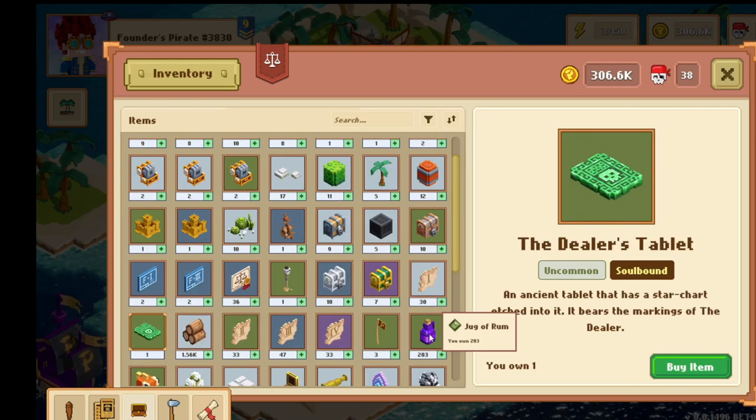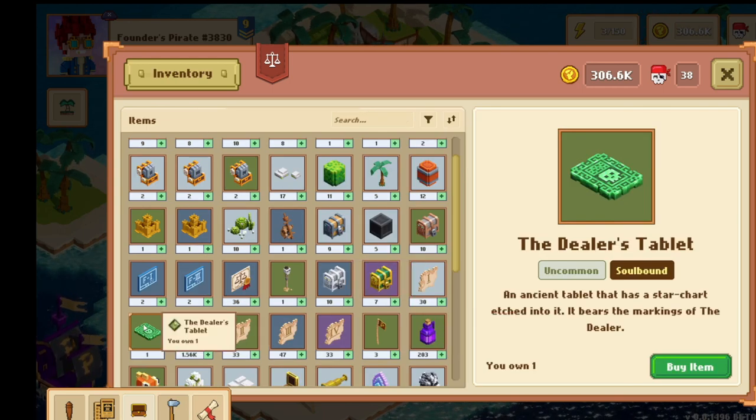One last thing — if you go into your inventory and click on your dealer's tablet, you'll notice they're all soul-bound. That means even if you have more than one account you can't really farm them. People with multi-wallets won't be able to send them all to one wallet, so it's literally one wallet's worth of grinding, which makes it extremely fair. Make sure you grind out whichever one you want and hopefully you're part of the winning team — which is going to be the dealer's tablet.